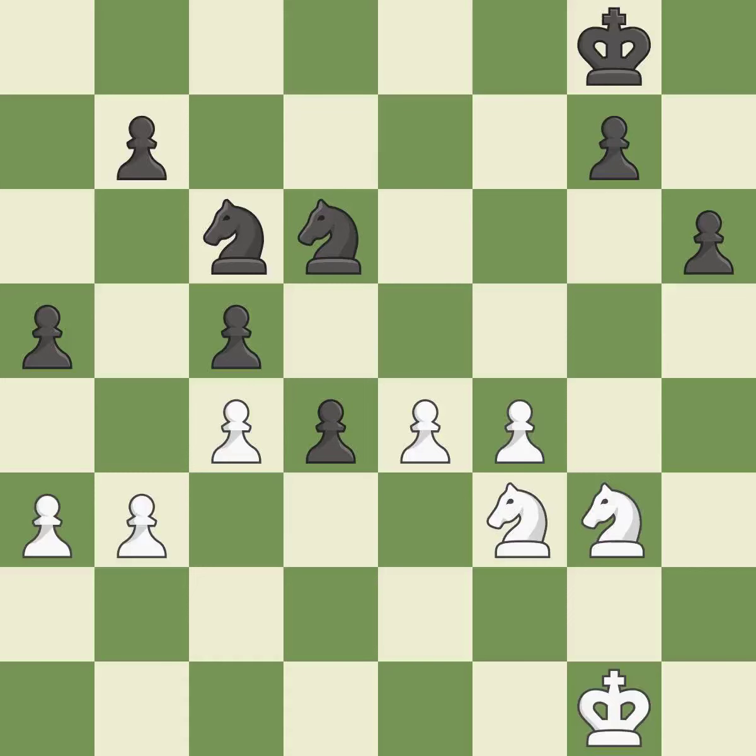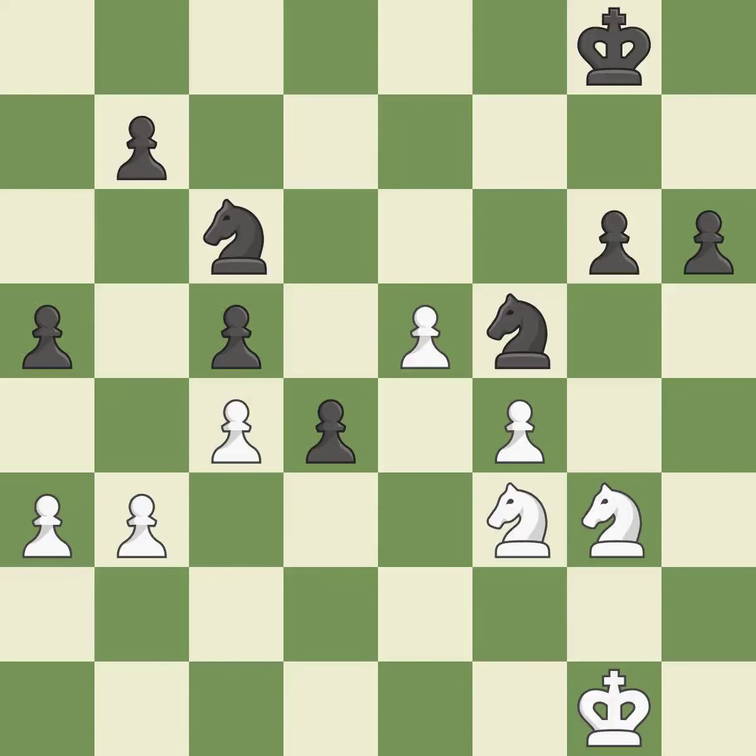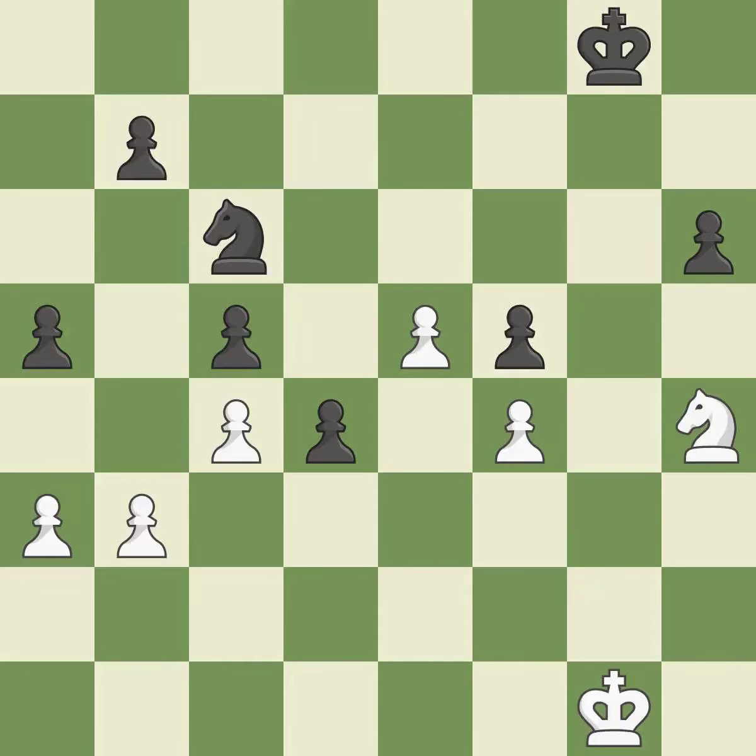This misses a chance to move the king out of the back rank and activate it — it is incorrect. A pawn kicks the opposing knight, forcing it to move or risk being captured — it is ideal. There is a better way to get a knight to safety than this — it is incorrect. This exchange is fair — it is ideal. Backs off. A passing pawn could be promoted as a result of this — it is ideal. This misses a chance to move the king out of the back rank and activate it — it is incorrect.